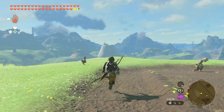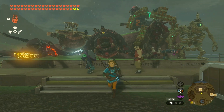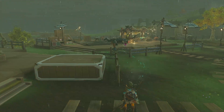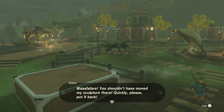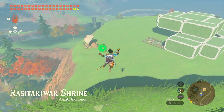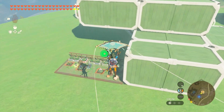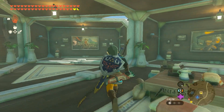Or even right next to your house in Tarrey Town. If you helped out Kilton with his quest, you could unlock a monster platform to put at your place. Or even something as small as being able to display key collectibles found on your journey. A zonite jukebox would also be pretty cool — imagine picking any song from past Zelda games to play in your house. That'd be sick.